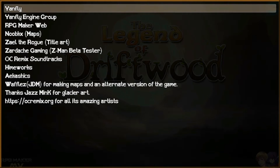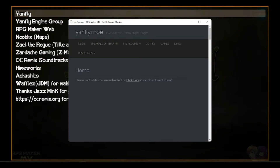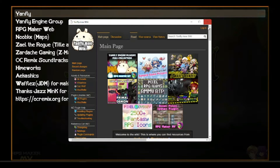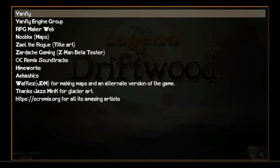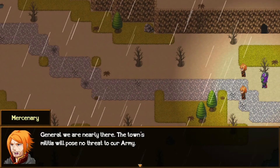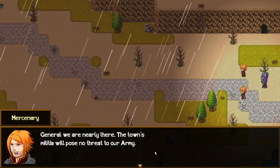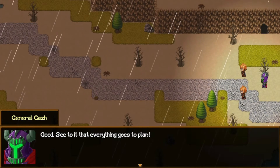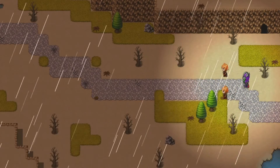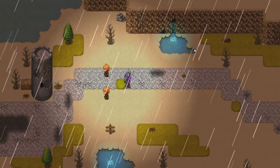Let's crack on. New game — Legend of Driftwood. We're thrown straight into it. We've got a mercenary. General, we are nearly there — the town's militia will pose no threat to our army. I think you might have installed a plugin at the last minute, so you've got all this space here not being used, but that's an easy fix. And this is General Gassar. See to it that everything goes to plan. Quite nice mapping — I'm liking this. I'm liking the rain, I'm liking the music. That's a nice bit of detail with the water coming out and bubbling.